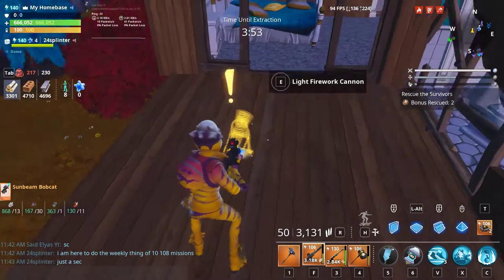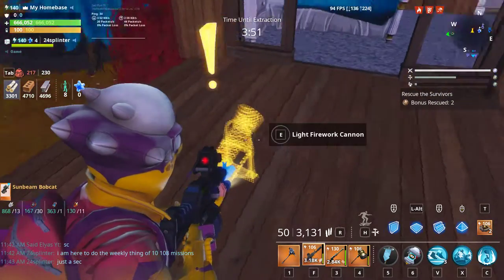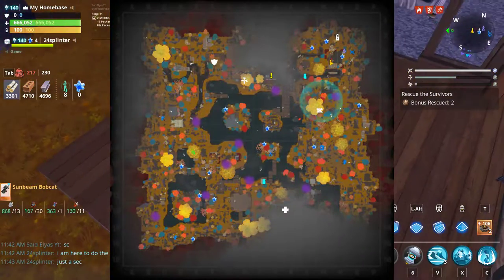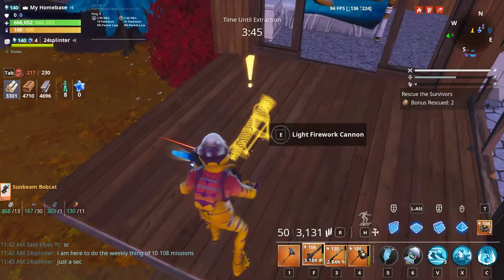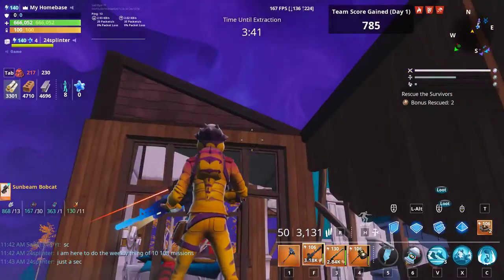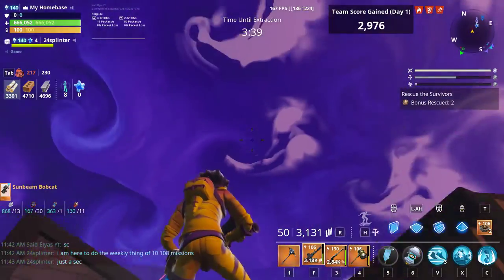The firework cannons look like this. You can go to any zone — you have to look for exclamation marks on your map, like where I am at. Once you see it, you can literally just search it and a firework will be launched.